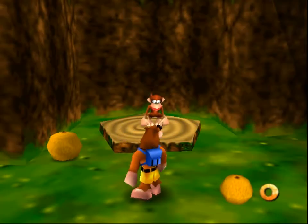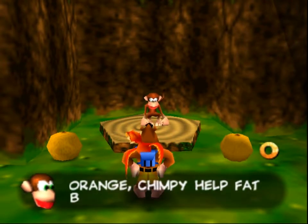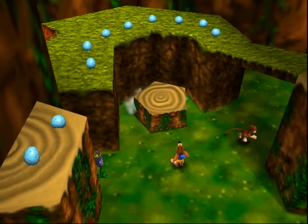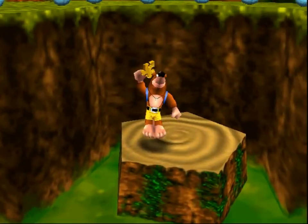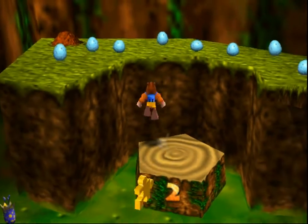Have an orange, dude. Chimpy likes Conga's orange — Chimpy will help the fat bear and bird. He's stocky, like George Costanza. That's two of them in this.